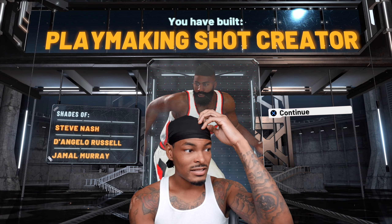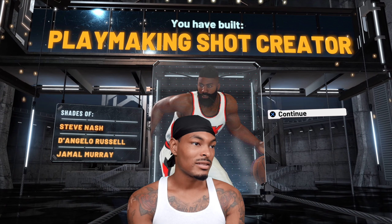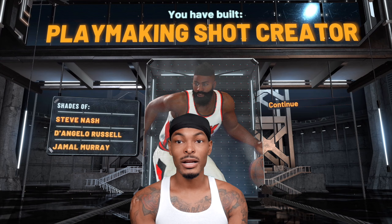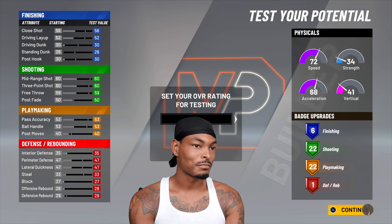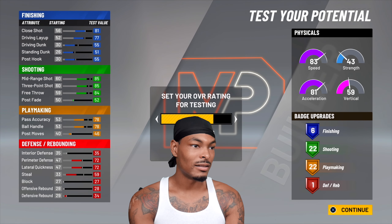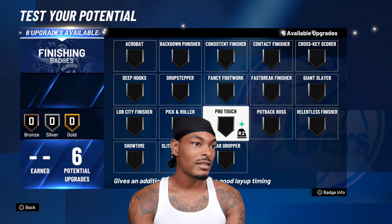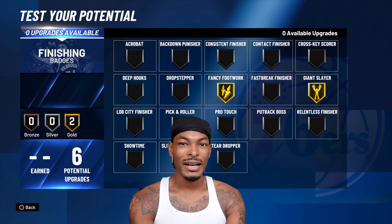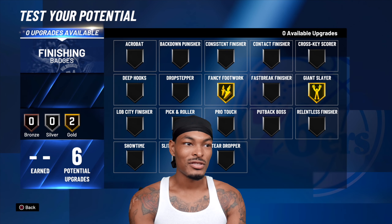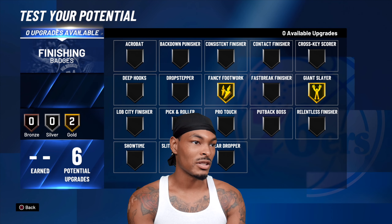Playmaking takeover of course, and we have a playmaking shot creator — Steve Nash, D'Angelo Russell, Jamal Murray comparisons, but this is James Harden. For finishing badges with our six, we can go Fancy Footwork gold and Giant Slayer gold. You'll get around an 84-85 drop layup and about an 80 close shot, which should be good.